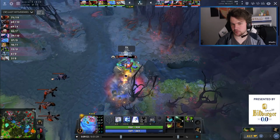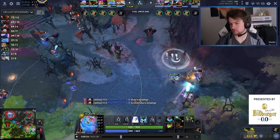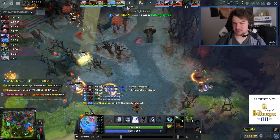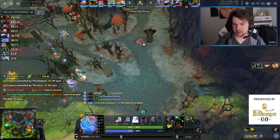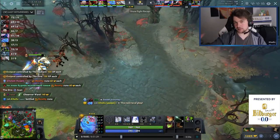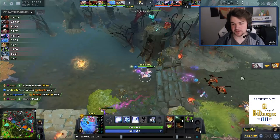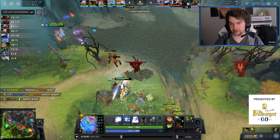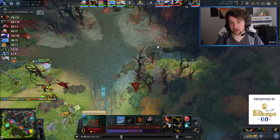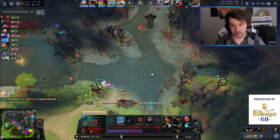If I place it on where he is, he can go all the way to here — maybe even juke behind a tree — giving him more space to run and giving his team more time to react. This way he had to stop running earlier: either stop running and let us hit him to death, or run and snap it and die from the snap. This is a decent showcase of how you want to coil: if they're low HP and you don't care if they snap, put them on the edge; if you want to keep them there, put them in the middle.